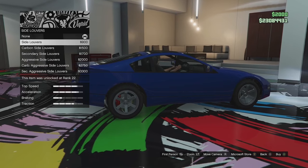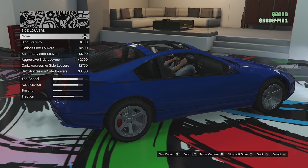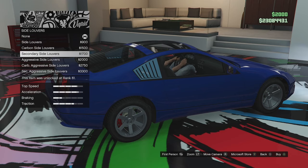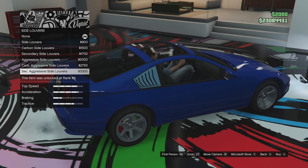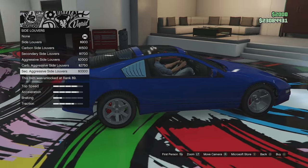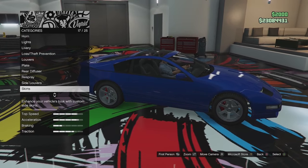Side louvers are on the side windows behind the seats. We've got side louvers in carbon and secondary, and aggressor side louvers in carbon and secondary — you can go for a full louvered rear end if you want. I'm not a fan of louvers, so I'll leave those.